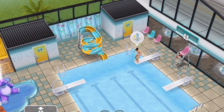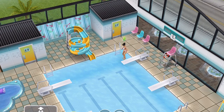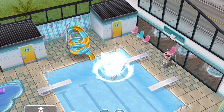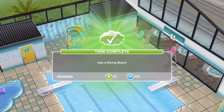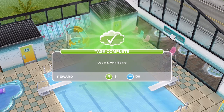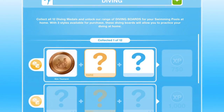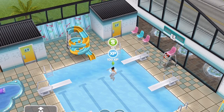Once your Sim has completed the diving, they'll get an exclamation mark above their head. Click on that and they will do a little dive into the pool. For more information about diving — it is a hobby within Sims Freeplay — I have a blog post linked below for different prizes. Task complete: we have won a collectible for the diving hobby and that is our diving board grid.